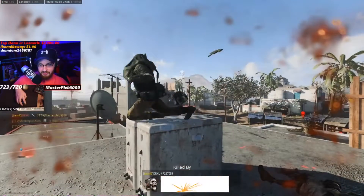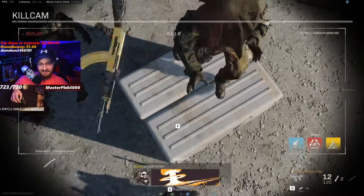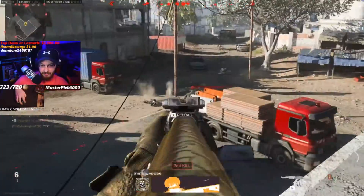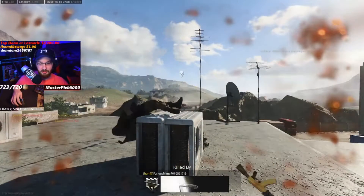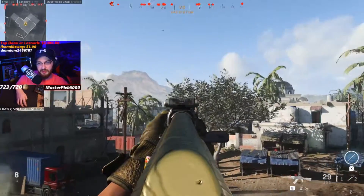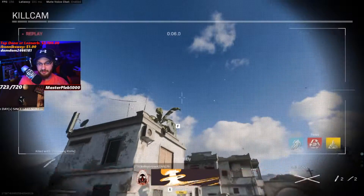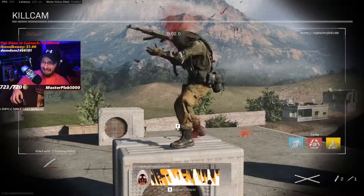Deku already hit me with a sky throw, but I can literally see him - that's the point, you want to throw these from cover. If they're up here, they're just going to spray you down. Furious gets a sky throw from behind the red container - that is a good lineup, I've hit that one a few times.